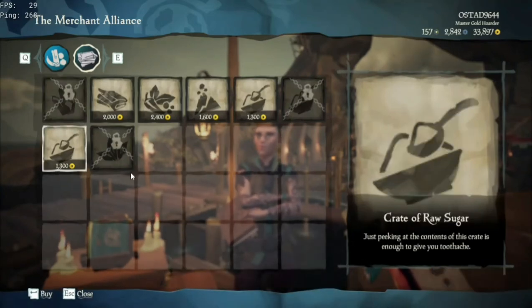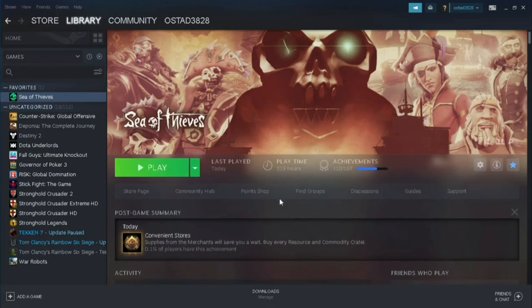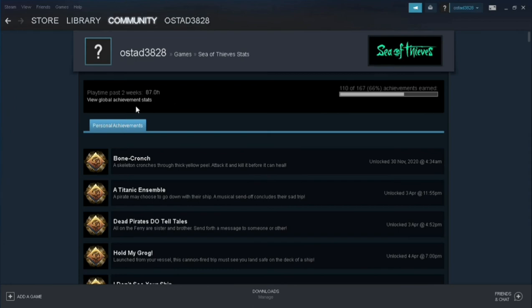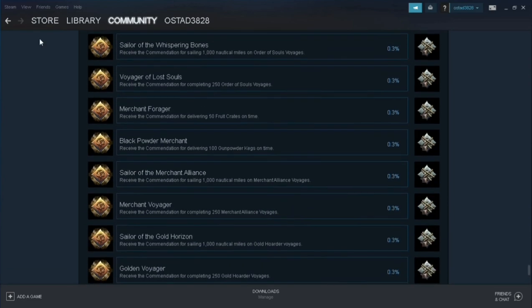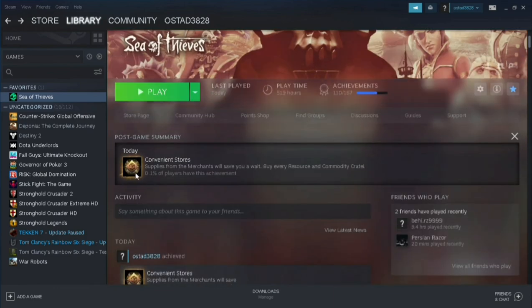Now I'm going to go to Steam and show you guys. Here we are in Steam — let me scroll down a little bit. You can see I got it right now. Scrolling down a bit more and going to the global section again, you can see the icon is unlocked for me. I actually got this achievement, which is the rarest right now in 2021.